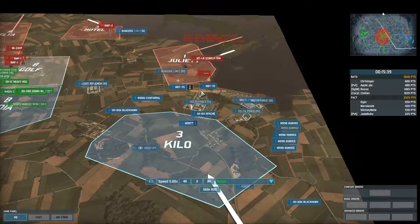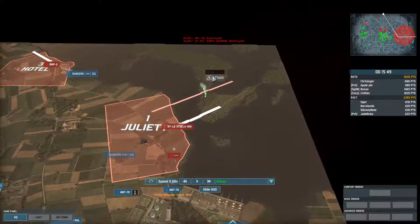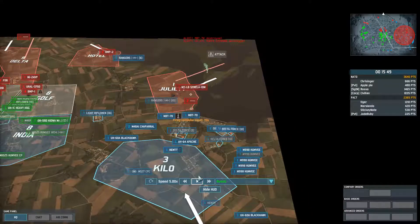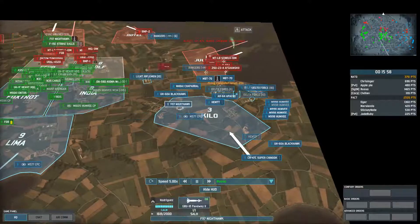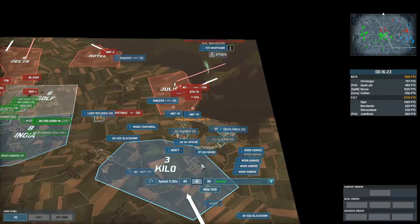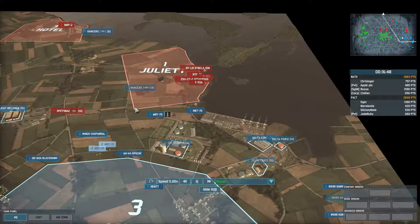I know two MBT-70s will never clear Juliet. He also artied my Super Chinook, which really upsets me. So I place an attack marker right where his artillery is firing from — I mark that for myself — and about 20 seconds later I bring in the Nighthawk and tell it exactly where to drop its bombs. It takes out their artillery.